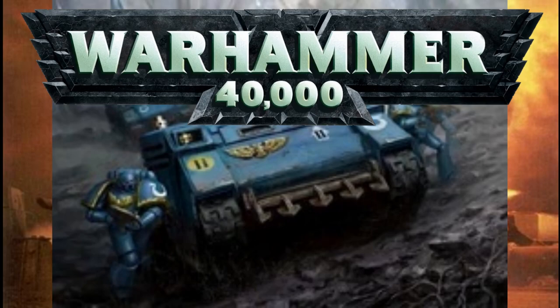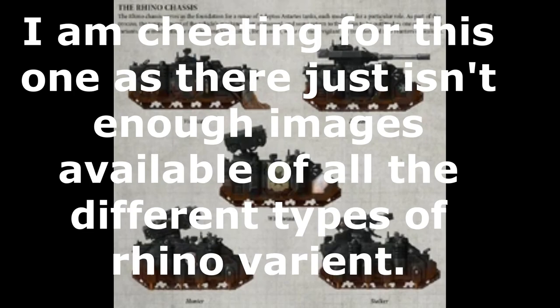Due to the effectiveness of the Rhino, its variation list is more impressive than that of the Dreadnoughts. Here we go: Razorback, Predator, Predator Annihilator, Predator Destructor, Whirlwind, Vindicator, Damocles Command Rhino, Hunter, Stalker, Immolator, Exorcist, Incarcerator, Repressor, Castellan, Rhino Primaris, and the M series sport version with a sunroof, GPS and leather bucket seats — all included in the list price.